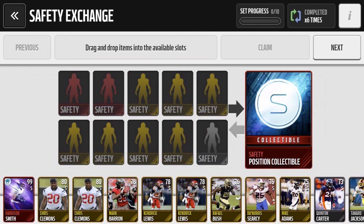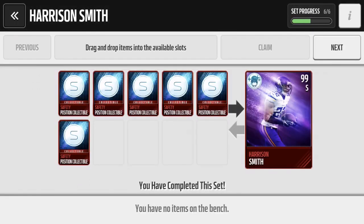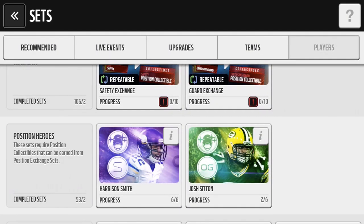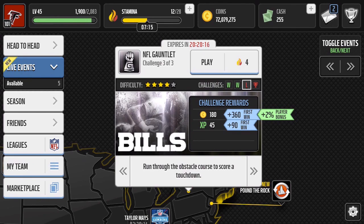It's a good thing for the people who didn't quick sell everything — if you kept it on your team, you get paid dividends with this. I already completed these sets. I got the Harrison Smith right here, did that set about a half hour ago, and here's the Josh Sitton.